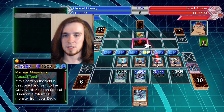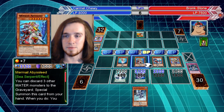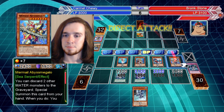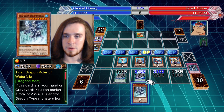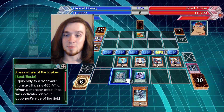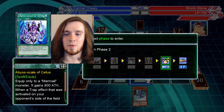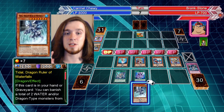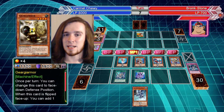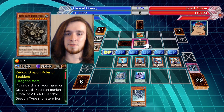I'm going to switch you back to attack position and let's just try to win here. Equip to a Mermail monster for +800 attack. When a trap effect activated on your opponent's side of the field resolves — if I equip you, there's a chance with the +800 attack that you can destroy this defense position monster. And then I can probably win. What's the defense? A thousand. The game's going to add it up for me. Not enough, but we're close.